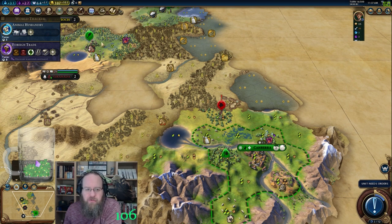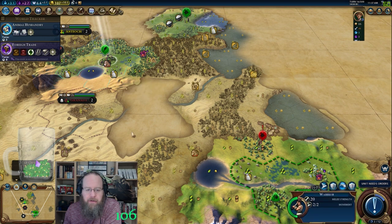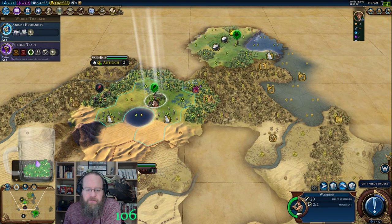I'm thinking there's a goody hut right here — I'm going to need this warrior to come in, or a barb hut in here somewhere. Or maybe he came from further away. Because if there was a barb hut near Granada it would be taken care of, you would think.